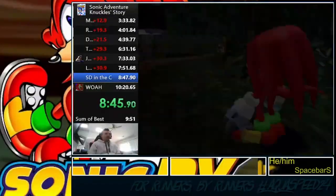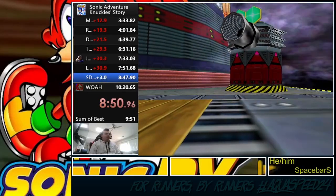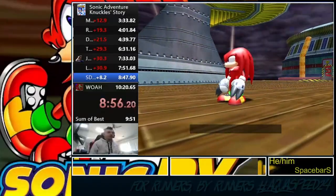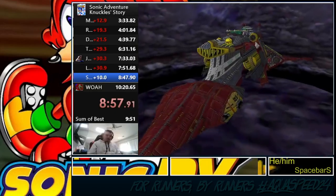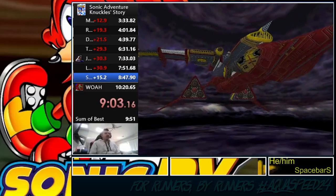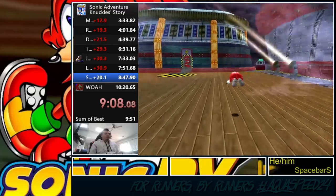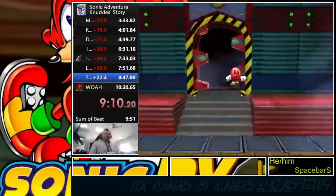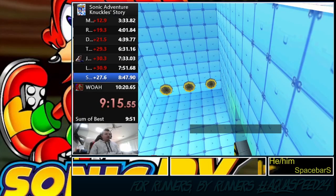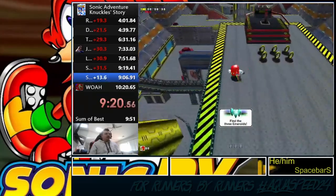We trigger the cutscene where we see Gamma briefly, the Egg Carrier takes off, and now we're in the air. Every character must watch the ship-changing cutscene — it's actually a really small ship model that always exists, and they just zoomed the camera in really far so it looks realistic. A pretty clever tactic. Saving some frames there within the console's ability.